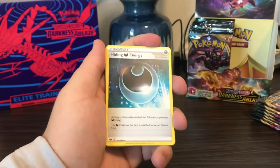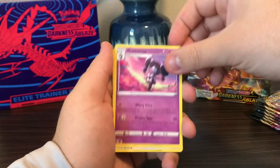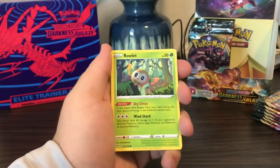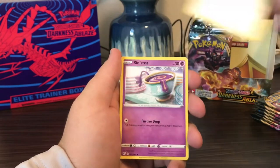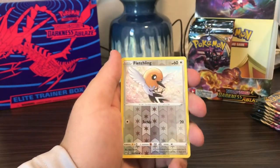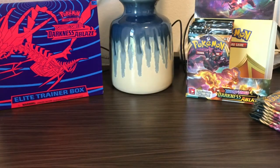Lightning Energy, Hidden Energy, Hidden Energy, Fletchinder, Gothorita, Skiddo, Rowlet, Whimsicott, Cufant, Sinistea, Fletchling, and Gothitelle is the rare.